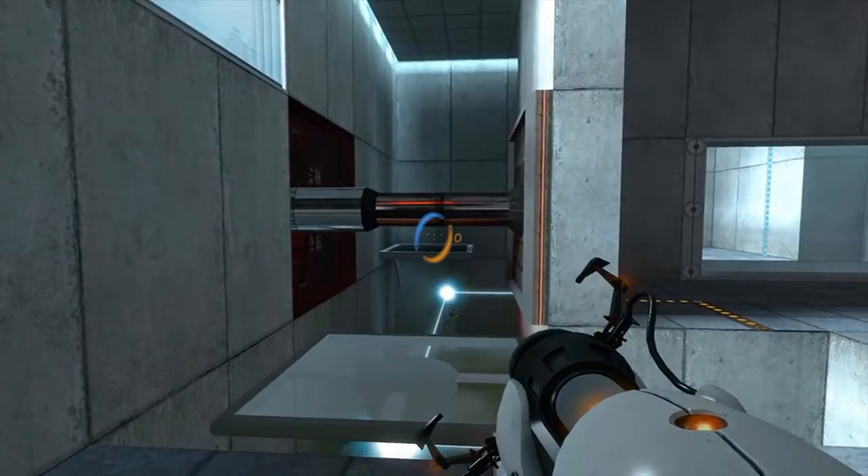We are throwing a party in honor of your tremendous success. Place the device on the ground, then lie on your stomach with your arms at your sides. A party associate will arrive shortly to collect you for your party. Make no further attempt to leave the testing area. Assume the party escort submission position or you will miss the party. Well, they've just tried to kill me, which is something I'm not quite fond of. But we are escaping the testing facility because I don't want to die. Dying is one of the things I don't like to do, so we are going to get out of here.